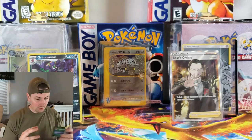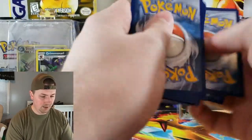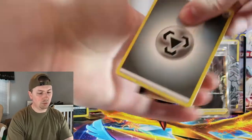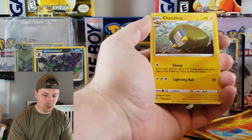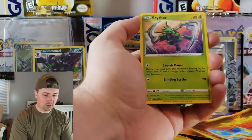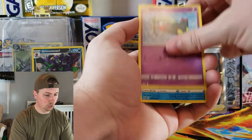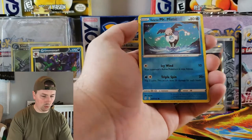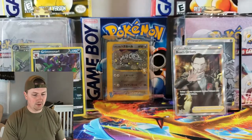Another code card. We want some Rainbows, we want some Full Arts. Chatot, Chargebug, Galarian Corsola, Binacle, Scyther, Voli, Dreepy, Reverse Mr. Mime — that's a pretty cool one. And Aegislash, a non-holographic rare. Alright, we still have three packs left and they are all the starters.